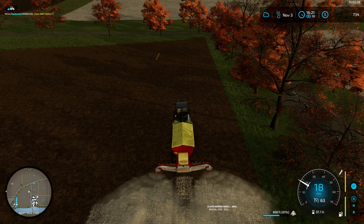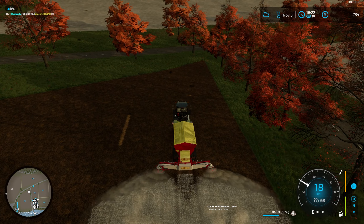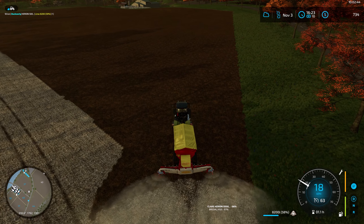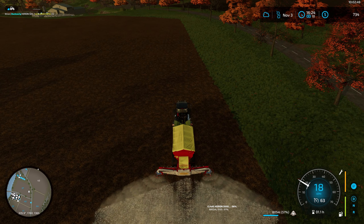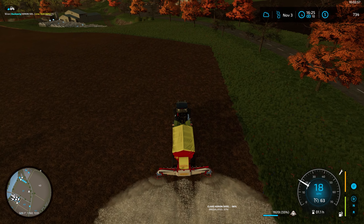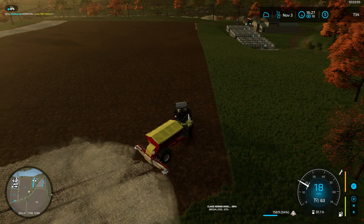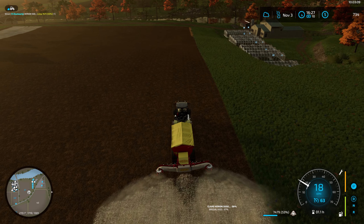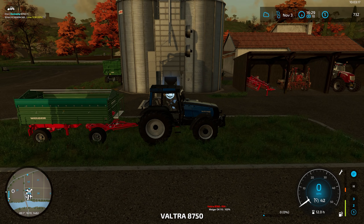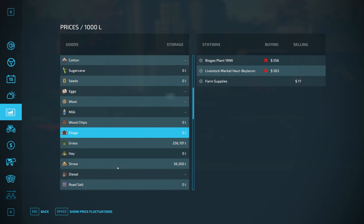We're not going anywhere near enough lime for this field. Anyway, we'll just do what we can and then we'll go sell some crop off. We've got some crops in the silo we can sell off and we can refill our lime that way. I might put the hired hand on this — he'll line himself up better than I do and stop wasting as much lime. Then I can blame someone else as well.